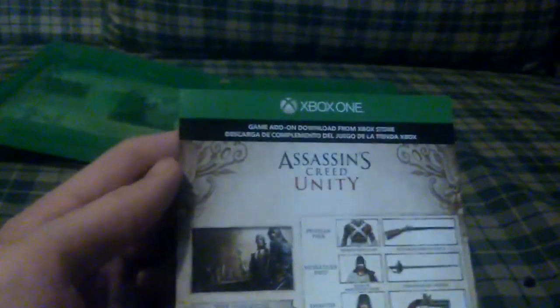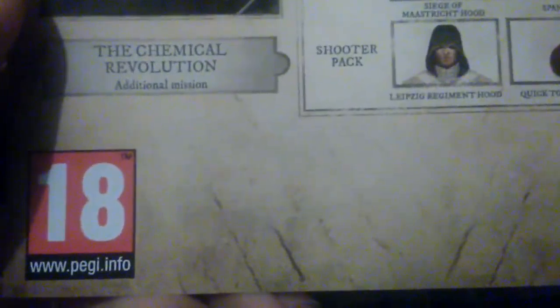Last but not least, the game add-on downloadable content from the Xbox Store for Assassin's Creed Unity. We do get the Prism Pack, Musketeer Pack, and Shooter Pack. We do get armor and a Musketeer Hood, plus some other customized stuff. We also get weapons, which is cool.